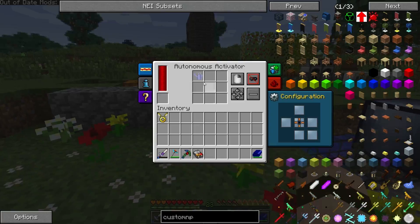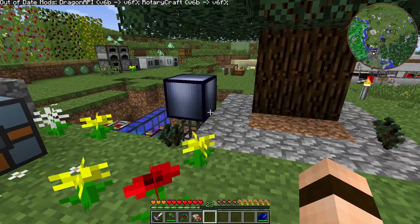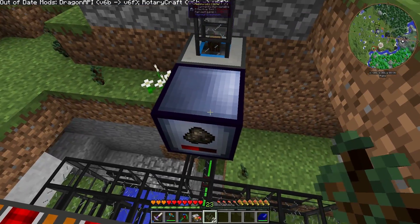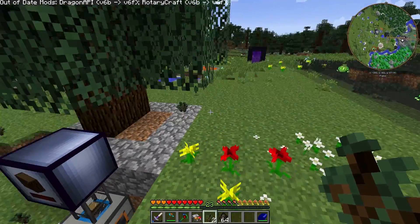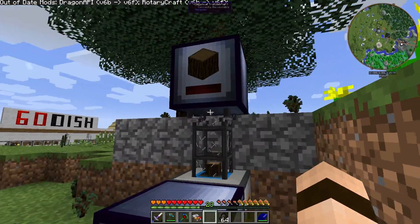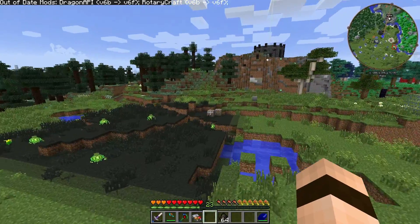I've got my watering can back over here, so we're making more power. As you can see, we've got plenty of charcoal now — we've got this thing half filled, so it's about 60,000 charcoal. This thing doesn't even need to be running for much longer. It can hold also 160,000 logs.